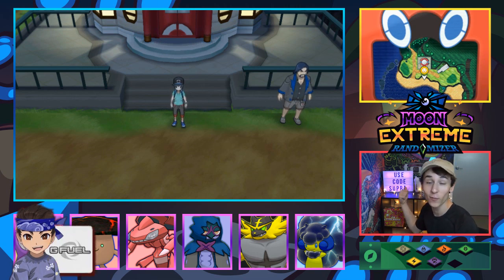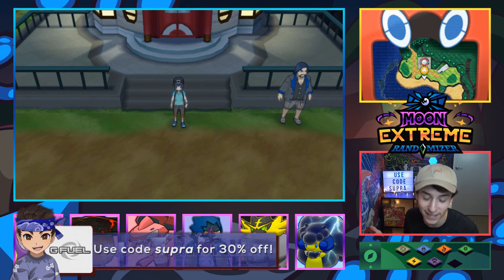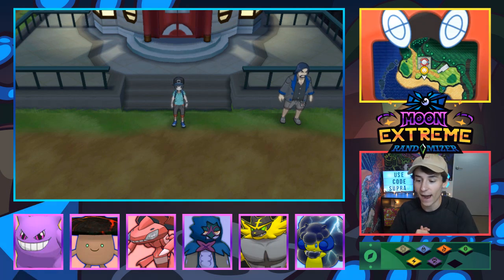Use code Supra — 30% off. Code Supra can save you 30% right now up until the 24th of September. So if you guys want some G Fuel, now's your chance to save big. 30% off, ends the 24th. Alright, cool, all that out of the way.